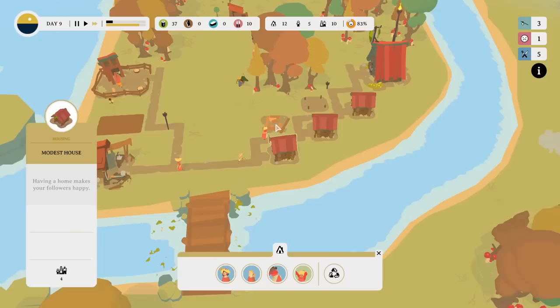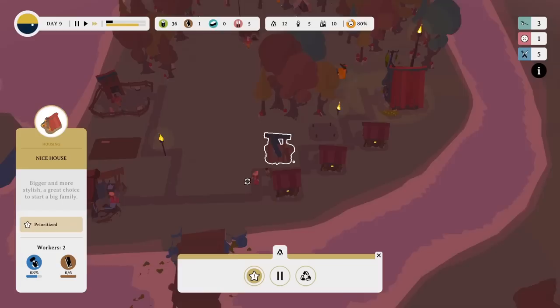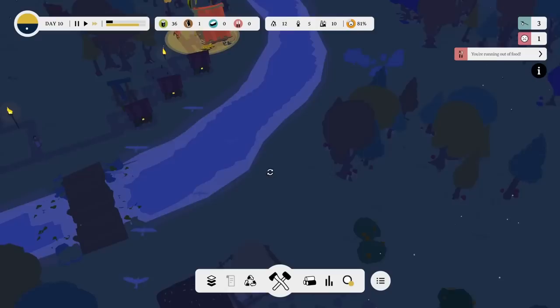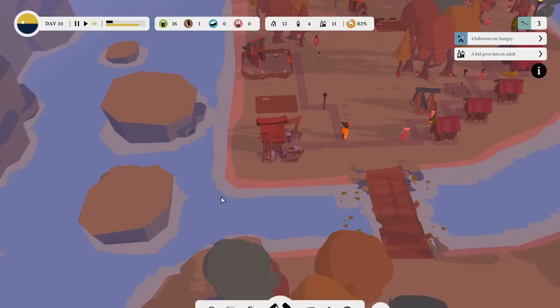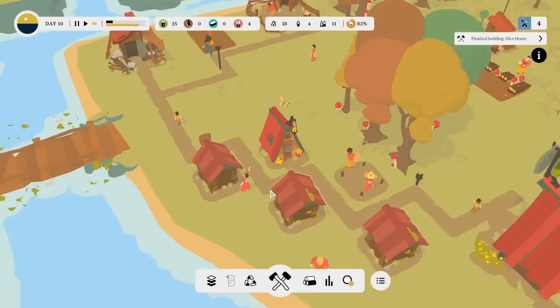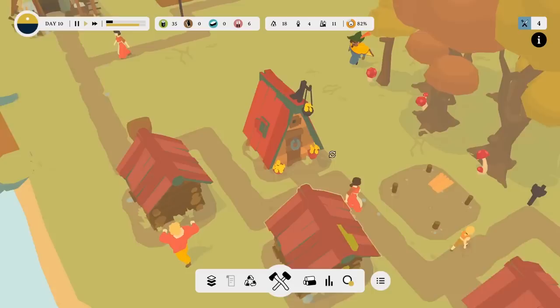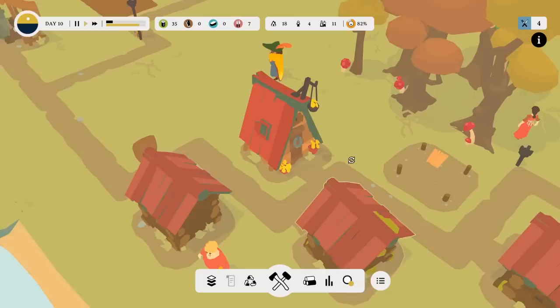Ten followers are still hungry — can the hungry people get priority on the food please? That would make sense. Six, five, four people hungry — bother. Remove a worker from the sawmill and put them over to the farm. Evelyn has gone right into the farm — she's now going to work on that field and hopefully grow some lovely tomatoes. Another kid grew into an adult. Chloe, 16, very tough but very fair debater, currently working out here growing tomatoes. Please be really quick at growing tomatoes — that would be amazing.